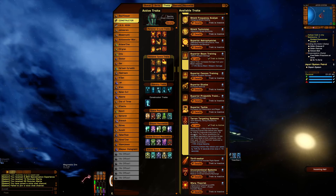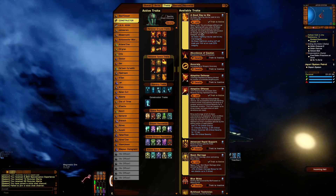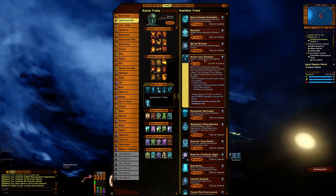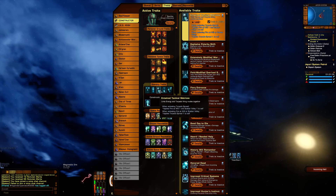Terran Targeting System for crit severity. A Good Day to Die makes my 'Go Down Fighting' a reusable buff. We have Strike From the Shadows — twice. That's probably the best trait from the C-Store: the best for Fire at Will, Beam Overload, or both. It gives 10% bonus damage and 30% bonus damage — all the procs when it goes off.